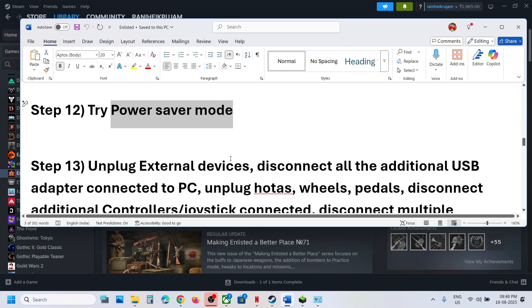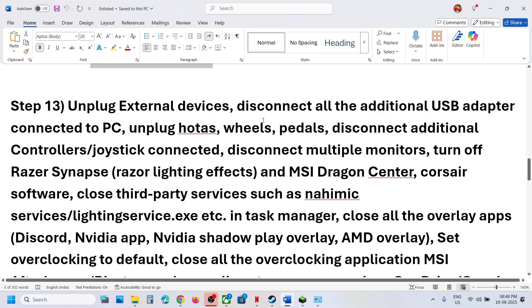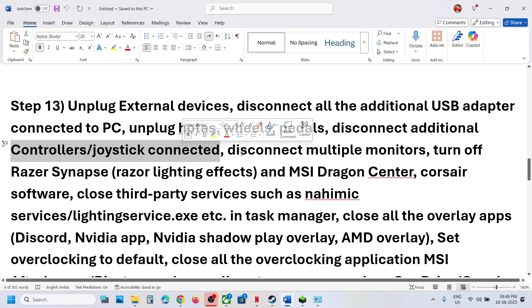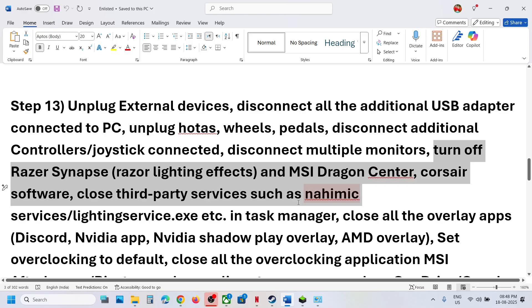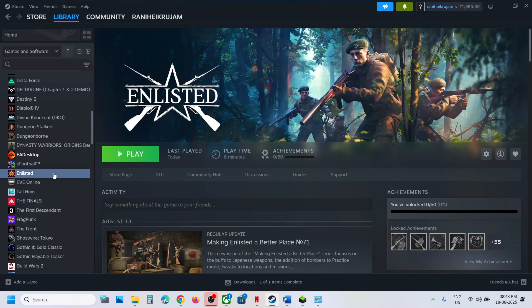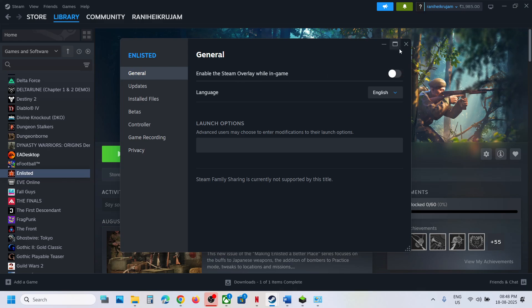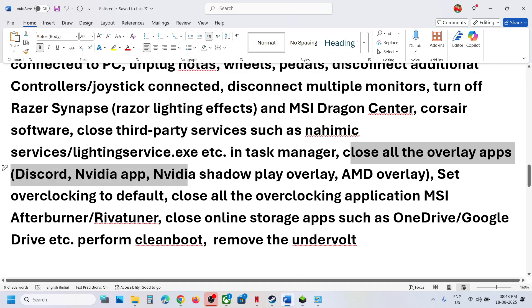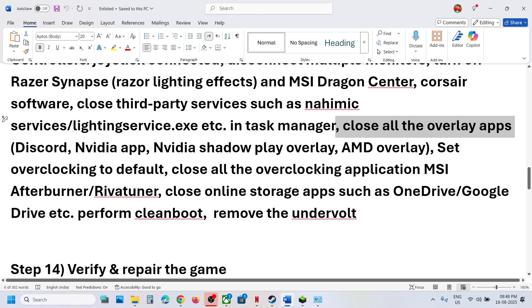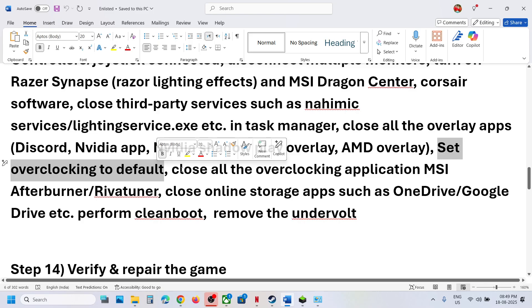The next step is to unplug all external devices you're not using — USB adapters, wheel pedals, extra controllers. Disconnect multiple monitors and try launching on a single monitor. Close all third-party applications and services. For Steam users, right-click the game, select Properties, and disable Steam Overlay. Also turn off Discord overlay, Nvidia app overlay, and close all overlay applications. Do not overclock; if you have overclocked, revert to default and close all overclocking apps like MSI Afterburner.